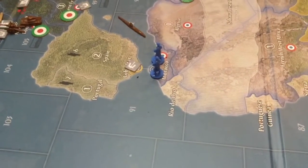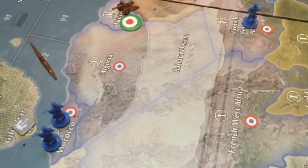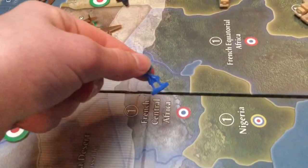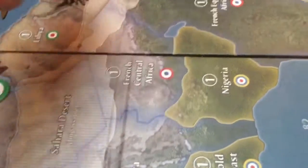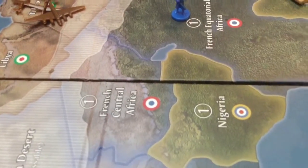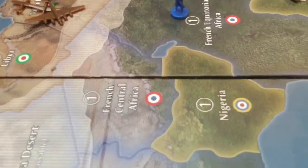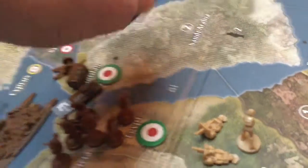Not much is happening on the French turn. In fact, there are only going to be two moves. One is going to be a non-combat move: infantry from French Central Africa goes into French Equatorial Africa. And then the French Destroyer is going to move to Sea Zone 76.